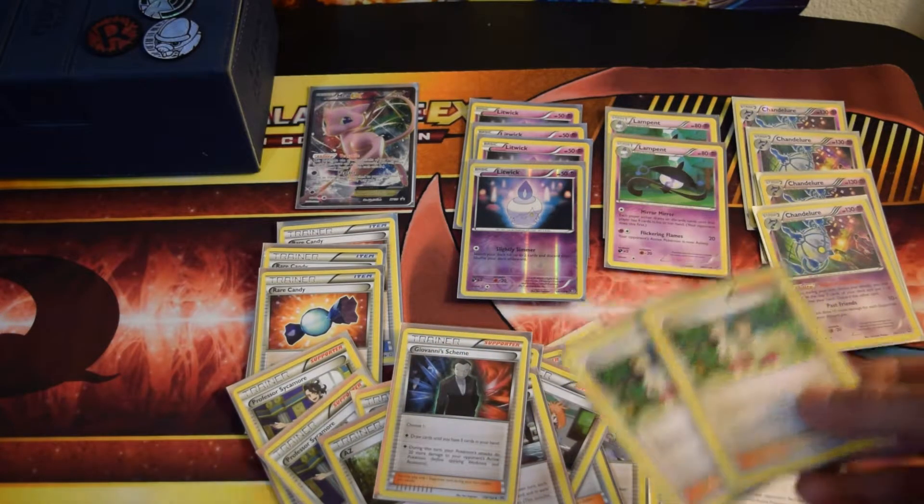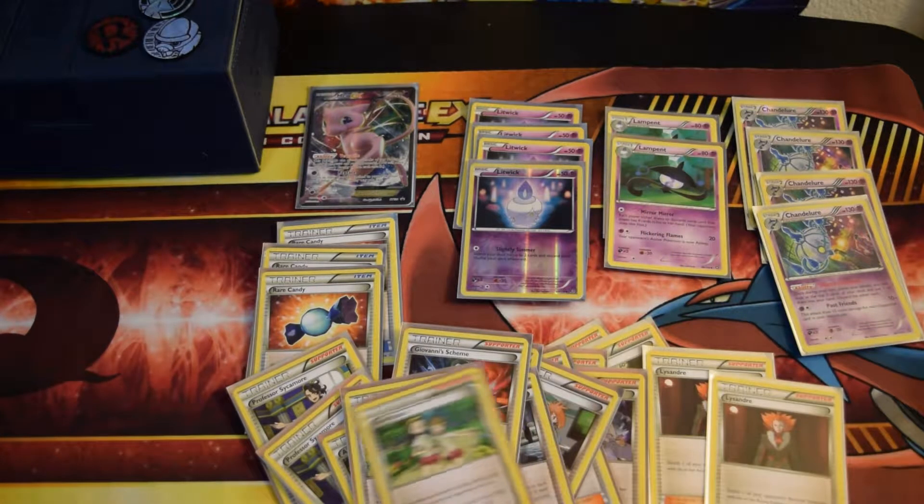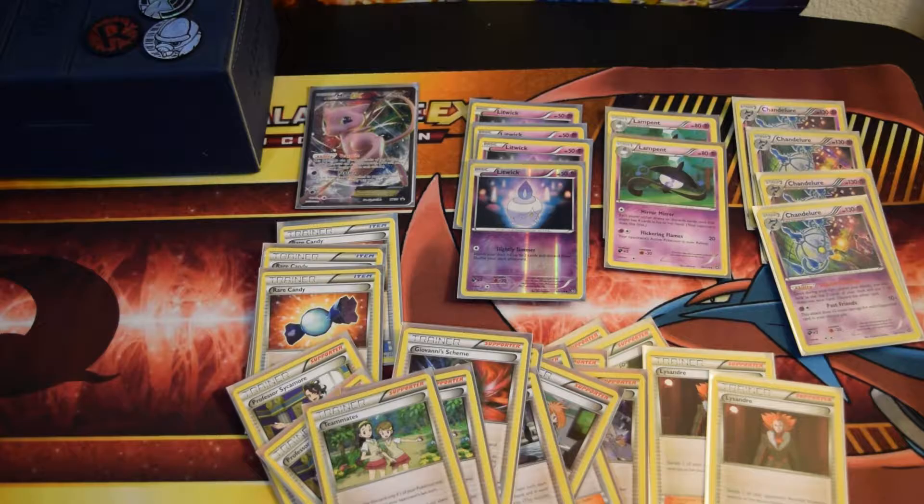I've got two Teammates. Not necessary, but Chandelure does get knocked out from time to time with only 130 HP. So if it gets knocked out, you can play it — maybe you don't have a Lampent or a Chandelure, but you've got Litwix. You can pull another Chandelure and a Rare Candy out of the deck.